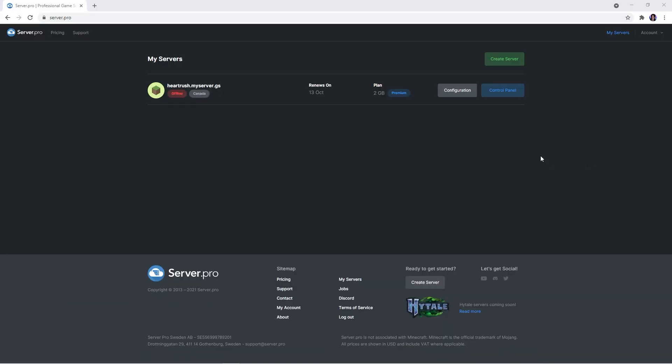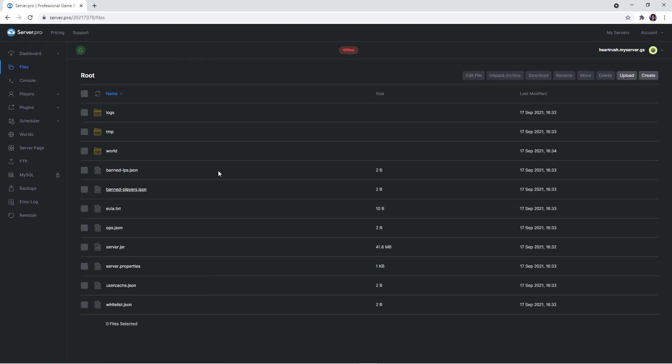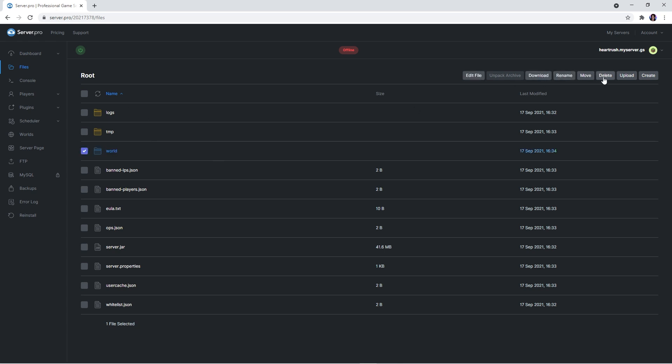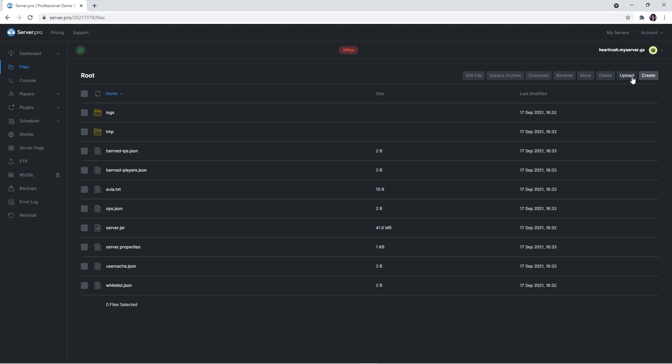Firstly, you're gonna have to go to the Server Pro website and access your server control panel from there. At the dashboard, make sure that the server version matches the map version to ensure no complications — it should be 1.17. Before proceeding, quickly confirm that the server is offline. Afterwards, head over to the files tab. Here you'll see a couple different files, but the only thing we need to do right now is select the world folder and delete it.